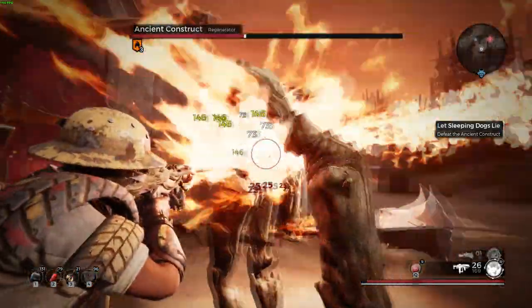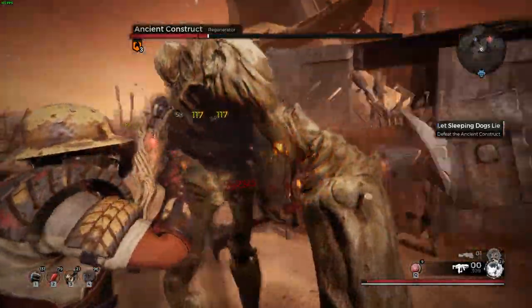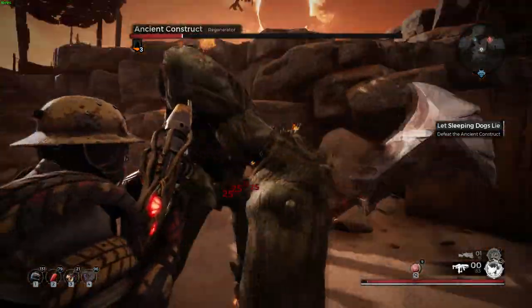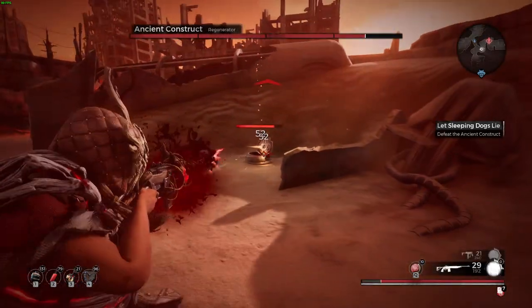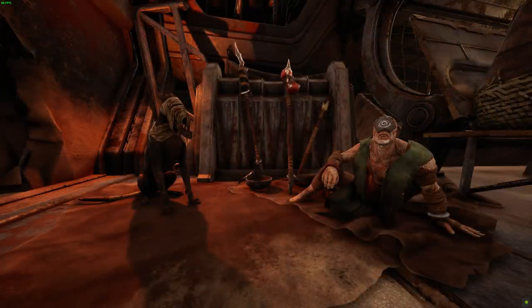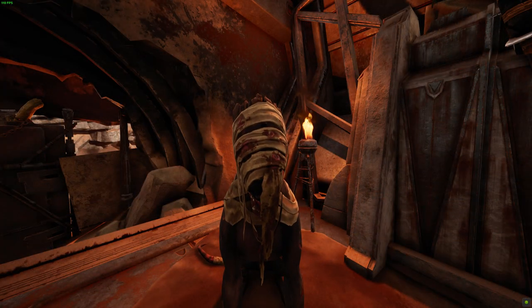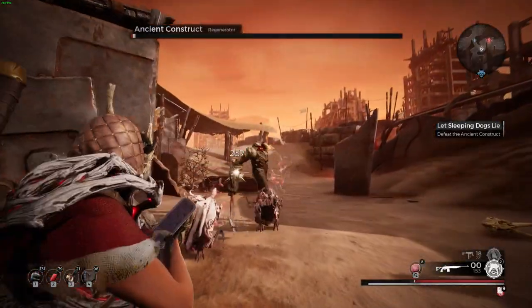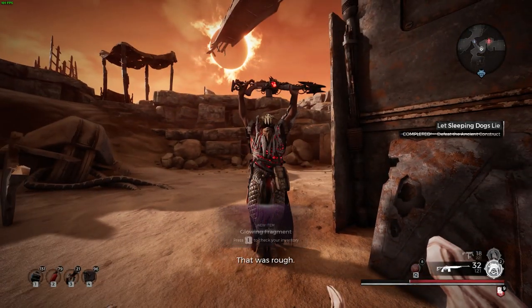The easiest, albeit potentially risky, way of cheesing him is to hug one of his sides — doing so will cause him to try and rotate towards you. It works pretty well in single player. If you get too close to his front, he'll attack. And if he summons the turrets, take them out immediately. Seed Color also works pretty well for keeping damage on the boss while you deal with the adds. Even Rattleweed can help strike the boss for a few seconds while you wipe up the adds. Utilize the bits of cover in the arena and you'll do fine.